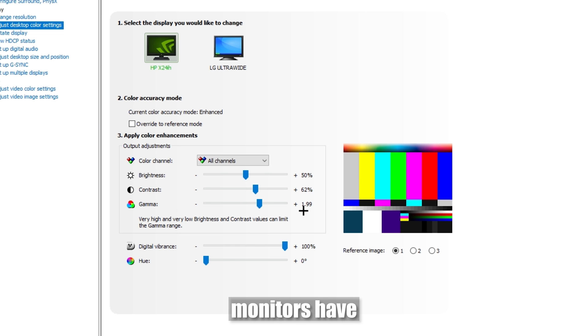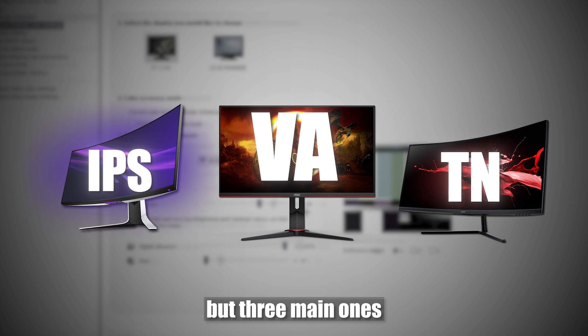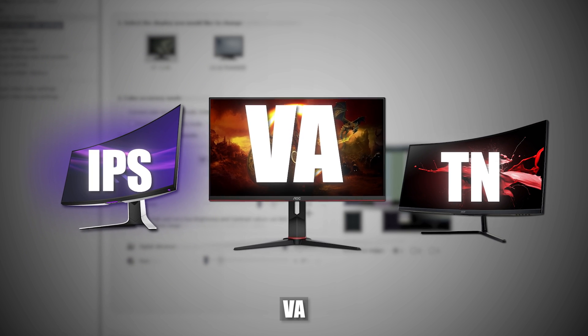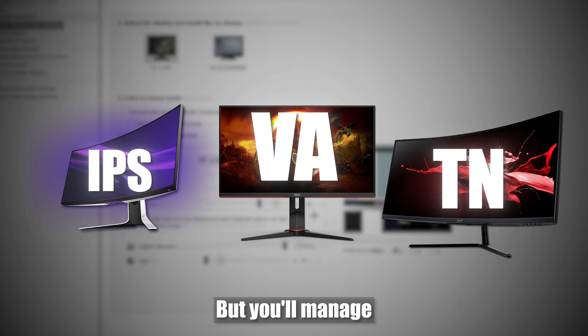A clarification: monitors have three types of matrices — actually more, but three main ones: TN, VA, and IPS. TN monitors inherently have a brighter black color, so you'll have to adjust a bit differently. But you'll manage.